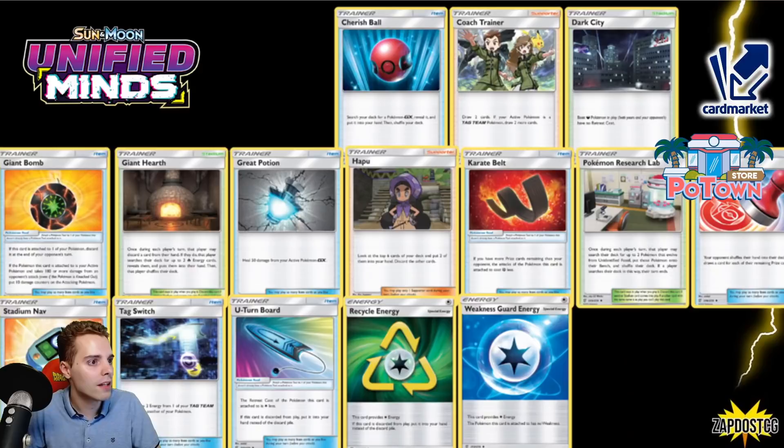For the Trainer cards, the most impactful is Cherish Ball — but on the other hand, if the GXs rotate, we don't care. Coach Trainer — same story, it's for tag teams to let you draw four cards. Dark City — pretty impactful if you still want to play that Poison Eternatus list; now you have to play lots of Escape Ropes and Switches instead. Giant Bomb — saw some niche play, more in Japan though. Giant Heart is huge for Fire decks, but Welder's gone anyhow.